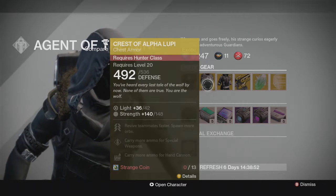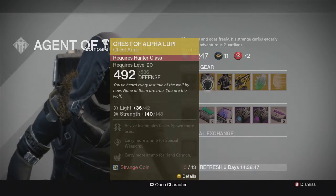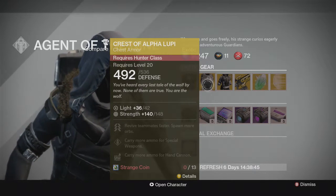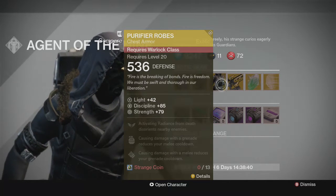Next we've got the Chest of the Ally Lupi for Hunters. It's been sold quite a few weeks. Strength starts at 148, which is not bad. The main perk is reviving teammates faster.